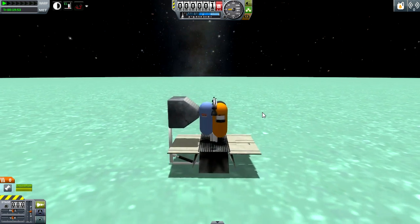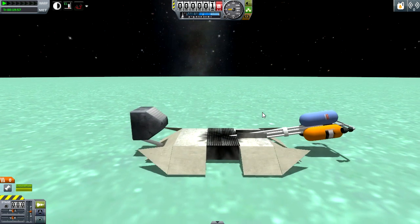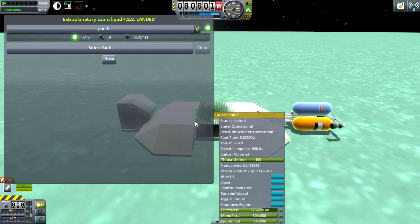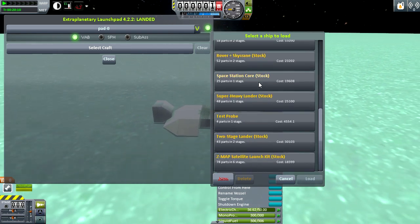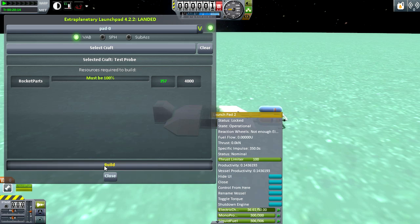The first thing you're going to need to do is open it, which will play a neat animation — just like the runway — to unfold it and make it ready for launching vessels. Next, show UI, which is the same one we've seen previously. We can select whatever craft we need. I'm going to pick the test probe because it's lightweight, and build.